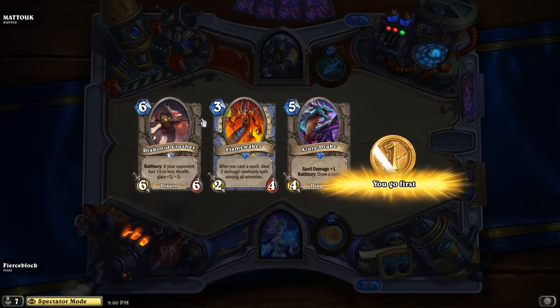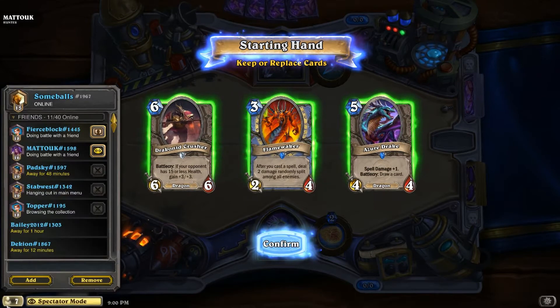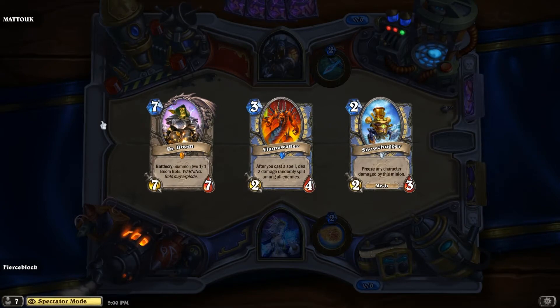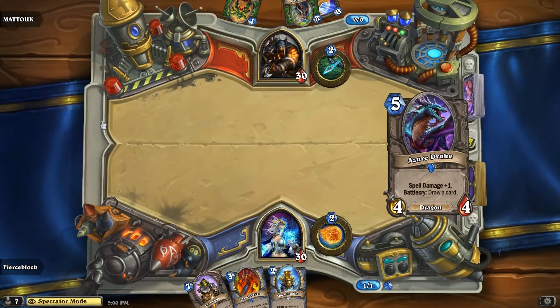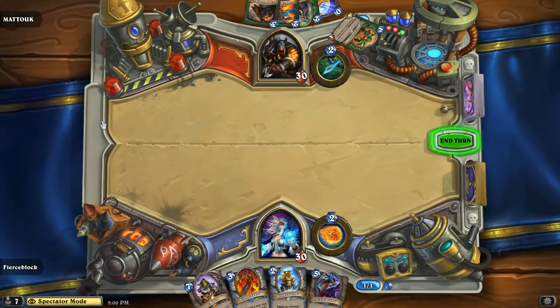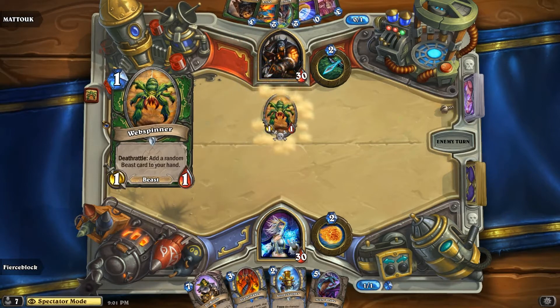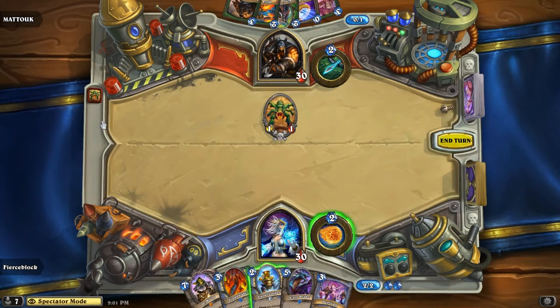You asked for it, so here we are — first game of the season: Fierce Block versus Matuk. Go ahead and look at Matuk's cards. Fierce Block is starting with the mage, and Matuk looks like he's going with what could be a mid-range hunter, but I'm not sure. Thinking mid-range, looking at the cards — they don't look face. Drops out with a token web spinner.